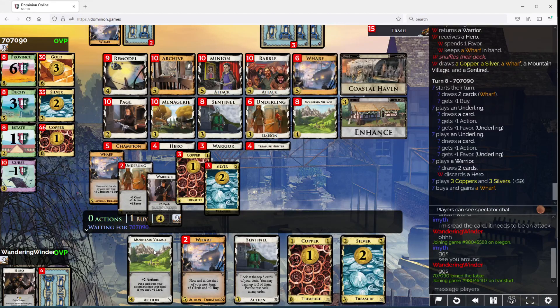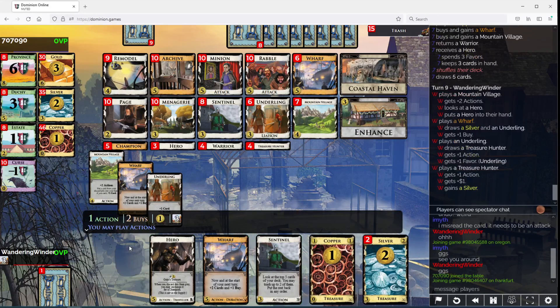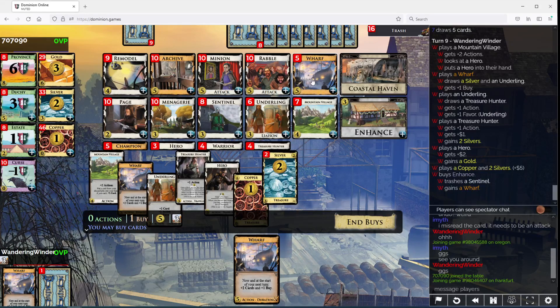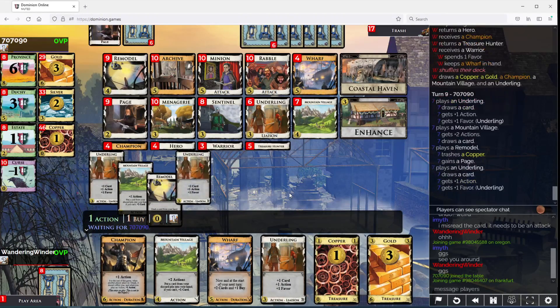Well, there goes the Hero, but that means we gotta pick it up here — that's excellent. It's fine, it's not any worse. We're doing well. We're gonna have a Hero again soon enough. We're getting these Wharves up. We'll go ahead and enhance now, play the Wharf — take another Wharf I should say — and execute. I could keep this as a Treasure Hunter but I don't want to. We Coastal Haven this guy — cool, we found the Champion.